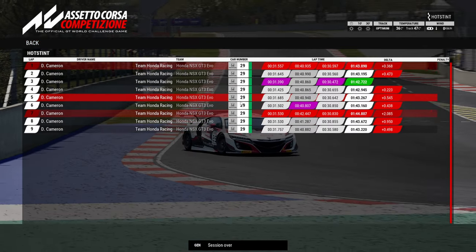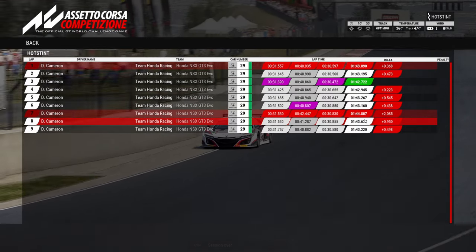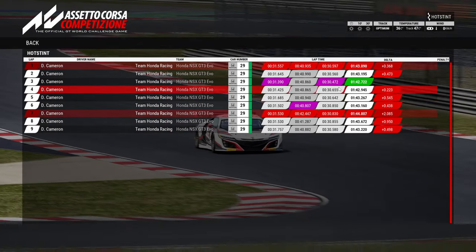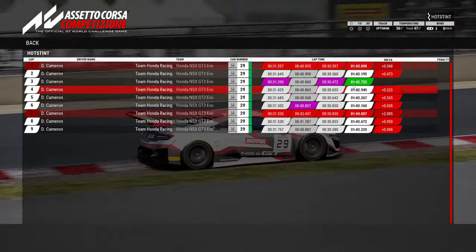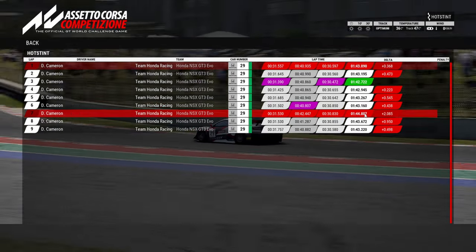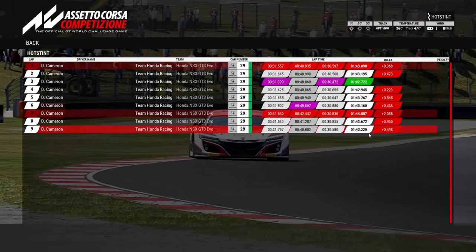Fastest lap was a 42.7, then pretty much low 43s afterwards. These two laps were probably an anomaly - we had pretty big mistakes. I'd say the average lap time is about a 43.1 from what we've seen. We did two quicker laps than 43.1 - a 43.2 and a 43.1. Our first lap was a 43.0. So we'll keep that in mind: 43.0 first lap, 42.7 fastest lap.